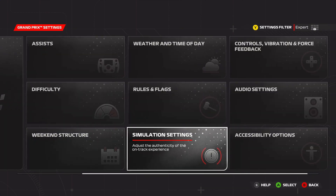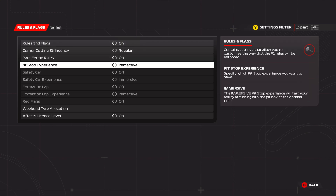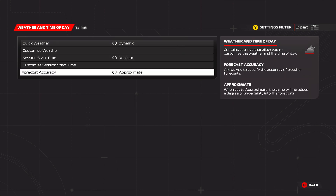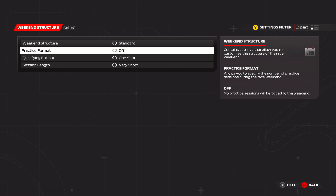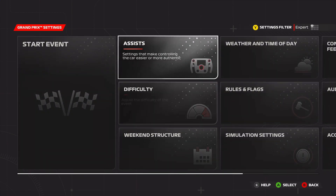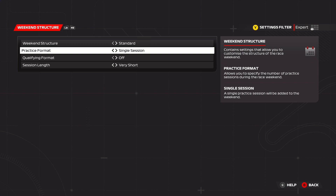The simulations and rules and flags are the same. Weather we'll have at dynamic realistic — if we get a rain race at Vegas that'd be pretty cool. Weekend structure will be a one-shot qualifying and a very short race to get set up. We'll also do a single session of practice. I probably don't even need qualifying — I'll put it on and just start at the back.